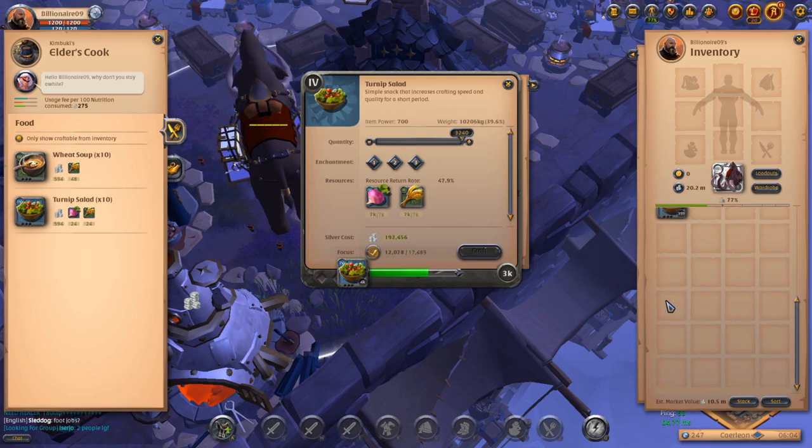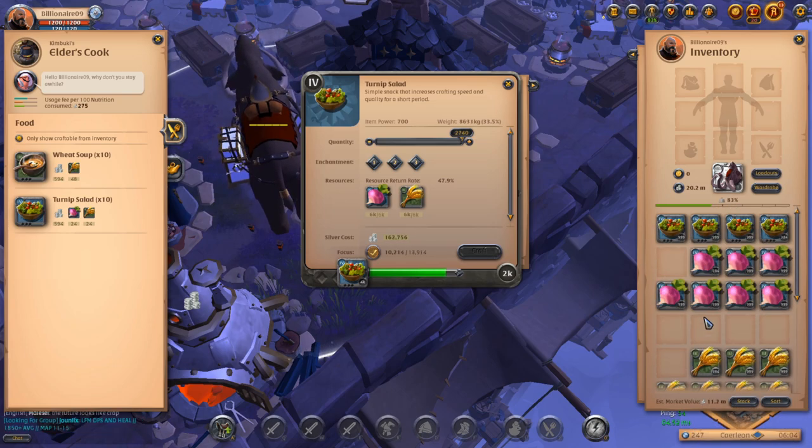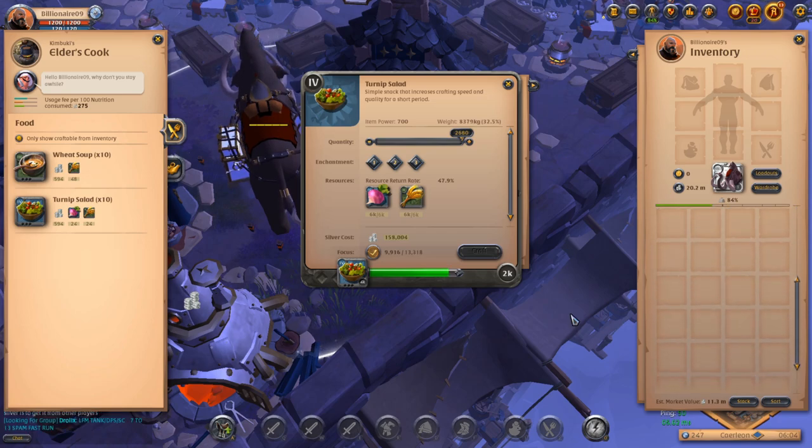I didn't see exactly what the silver cost was but I'm thinking we're probably going to spend around 600,000 on the taxes. You can see the estimated market value climbing up as you craft.